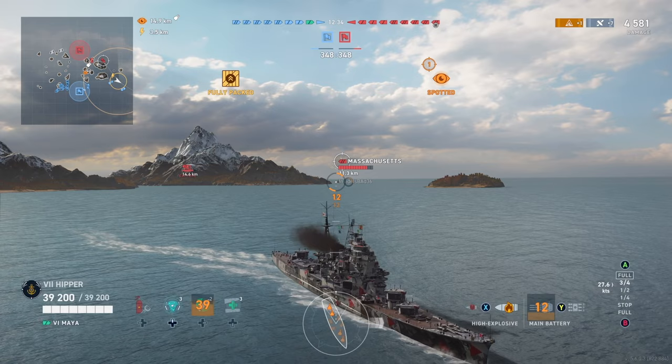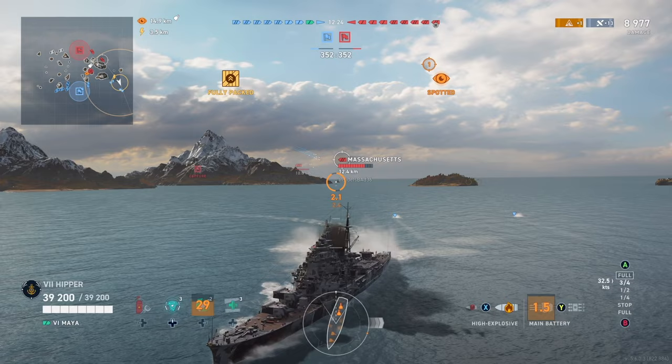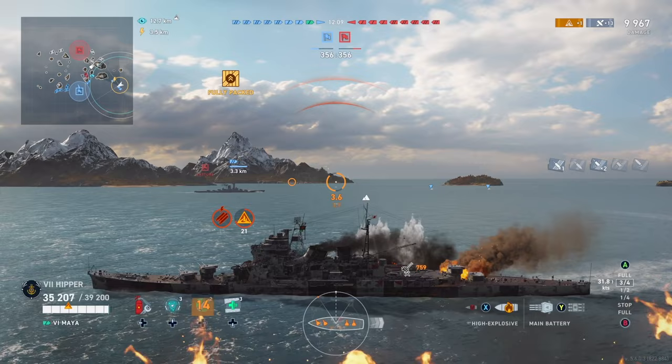Maya is perfect for it, and so is Atago. Look at that naughty salvo — someone just waiting for me, unspotted. That happens a lot when you're a CC. Like I said in my other Maya videos, I really like this ship. I think it's an excellent ship — not because it's overpowered, it's relatively powerful but also easily countered.